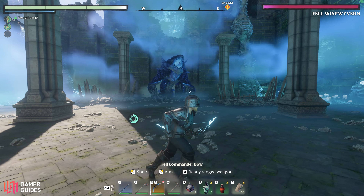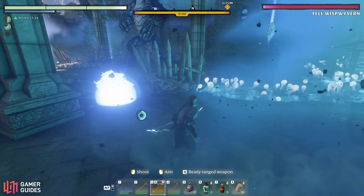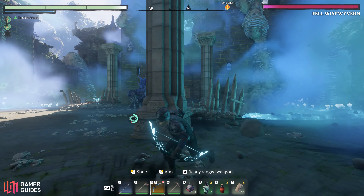One of the first moves you'll see from the boss is this shroud projectile attack. It's easy enough to avoid just by running around the courtyard while staying out of the circles on the ground.